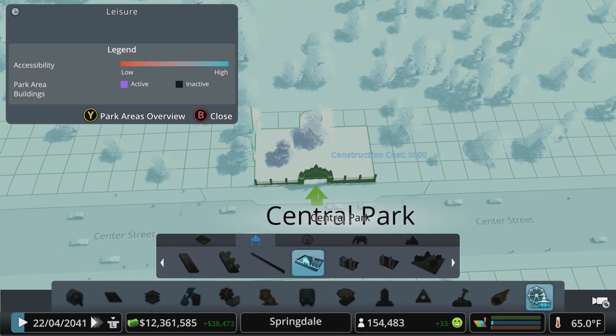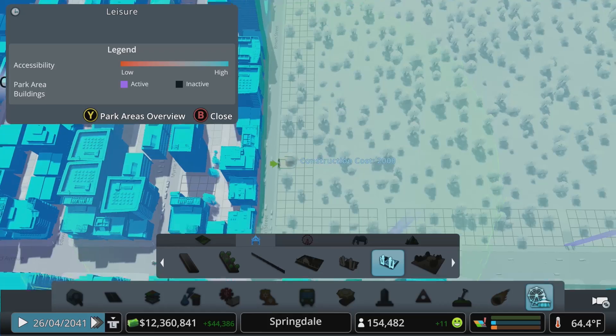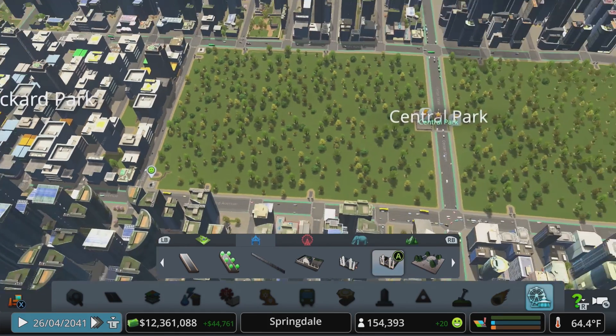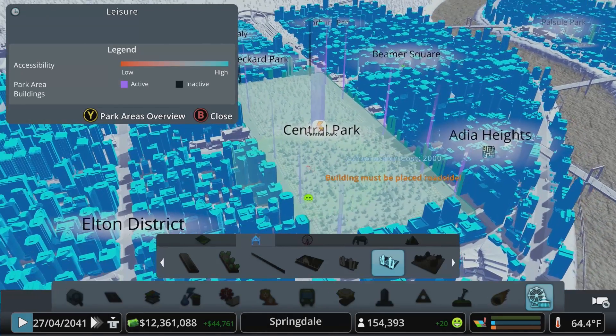The main gate allows you to manage the area and define a ticket price to charge your citizens for accessing the park. We can add other side gates around the park where we want to provide access on foot, and for a park of this size we're going to add 13 side gates.